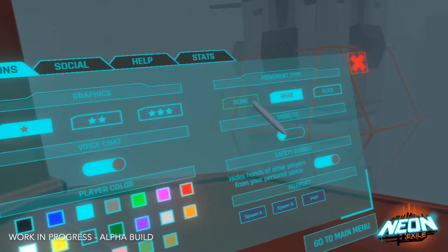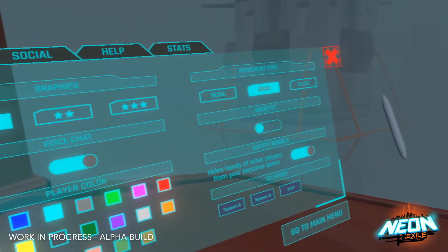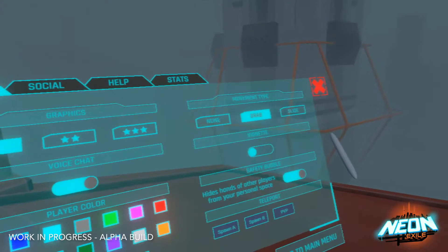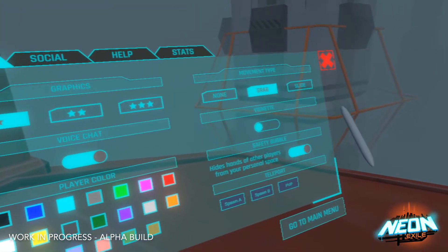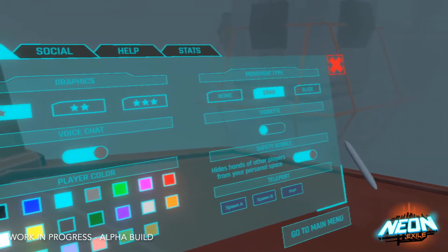You can select different movement modes. None means you can only jump and climb. Grab means you're able to use your grip buttons on your controller to pull yourself around the world horizontally. And slide means you will be able to use your touchpad or thumbstick to slide around the world, like in more of an FPS style.